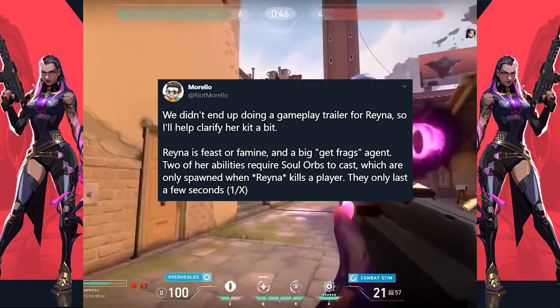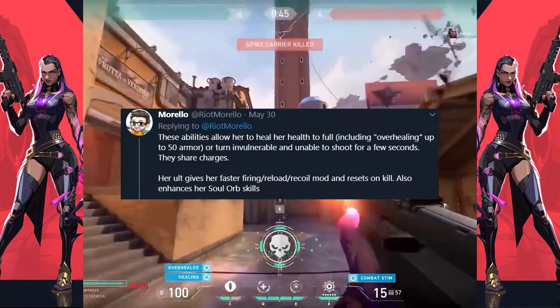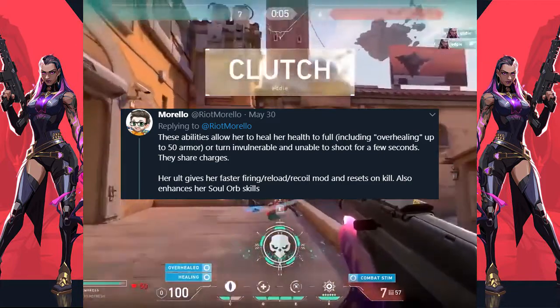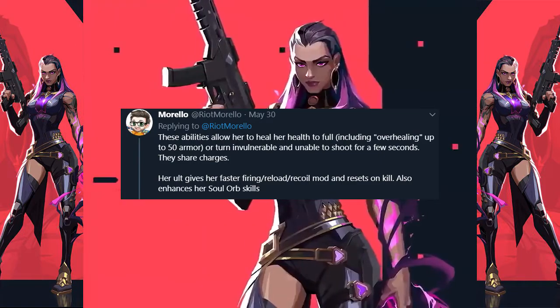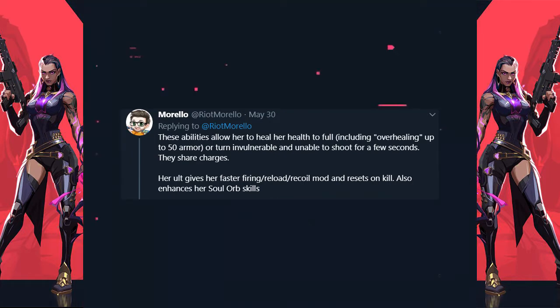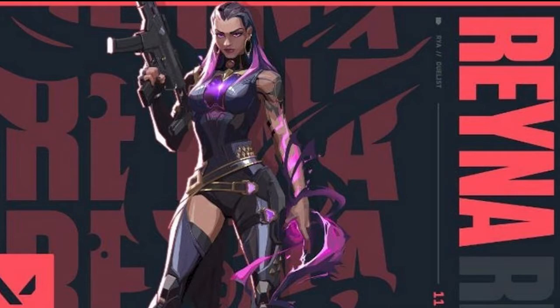At that moment she has a few seconds to decide whether she wants to use her Q or her E. Her Q is going to heal her all the way to full health plus over-healing up to a maximum of 50 armor points. Or you can use your E ability, which gives you just a brief respite where you have invincibility but cannot fire. My impression on that is great — we've got another hero that can heal. Healing agents are a bit bittersweet because they cause a lot of chaos in the game when you don't know how much damage you actually did to an enemy.